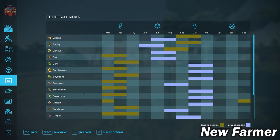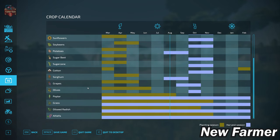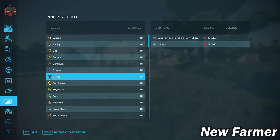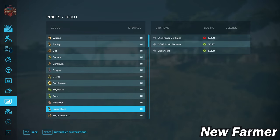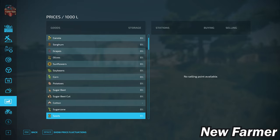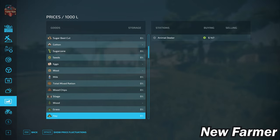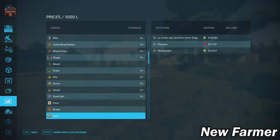Looking at our crop calendar, we have the generic crop calendar in Farm Sim 22. For alfalfa specifically, we can plant it between March and the end of November, and harvest it all year round. Looking at our prices screen, we can sell all base game crops in Farm Sim 22, as well as eggs, wool, milk, silage, hay, straw, and grass. We also have the ability to sell all base game production items.